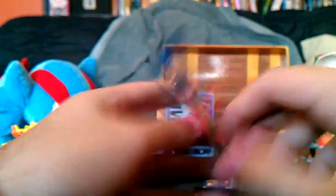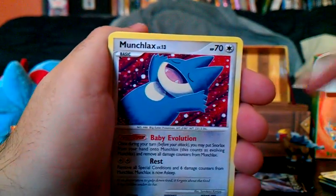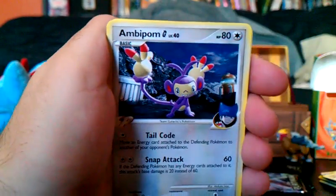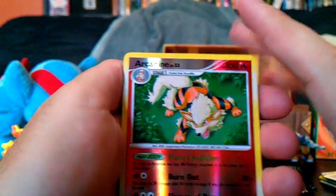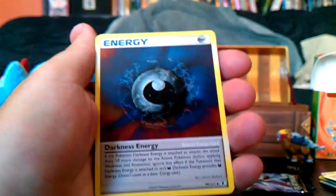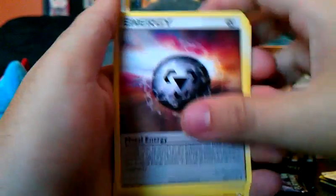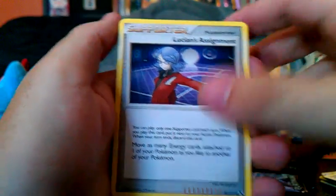We have a Platinum Rising Rivals pack — another set that doesn't do me any good. We got a Trapinch, Munchlax, Wheezing, Ambipom, Staryu, and an Arcanine reverse which is nice. Lucian's Assignment and Jolteon.